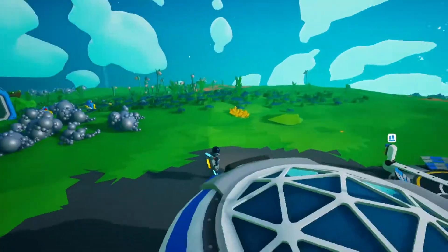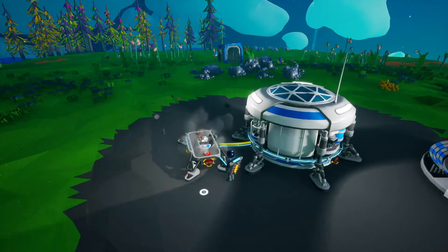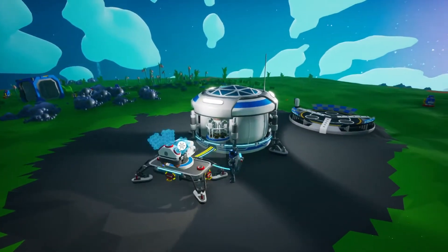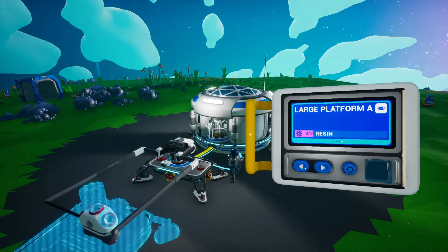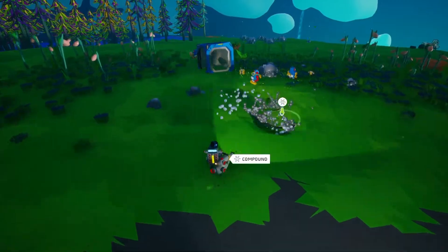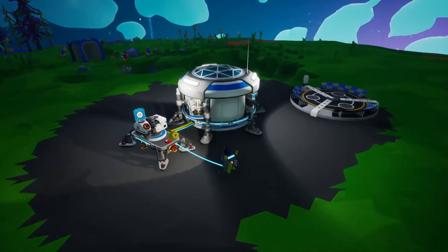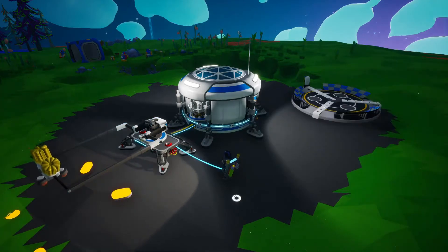Oh, he's got so much compound. Okay, hold up, let me start making this base. We got it set up, let's go! Oh, I need to make that large platform — let me get some compound first. We got the resin for the base, let's go! What else can we make?